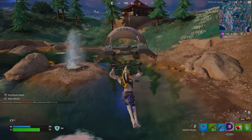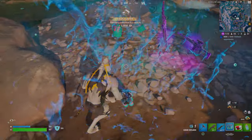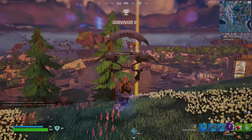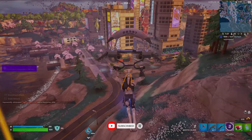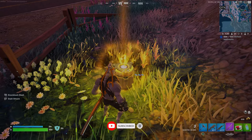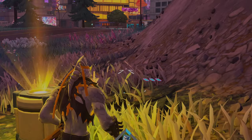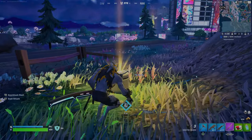I like how they added geysers back too — that was a really cool feature that I think was in Chapter 3. Let's pop these chug splashes and see what other loot we can find. What just landed in front of us is actually a supply drop, and by the looks of it, it's legendary, which means we're going to get some pretty sweet, epic, insane legendary loot. Hopefully nobody pulls up on us and kills us while we're trying to get this amazing loot.